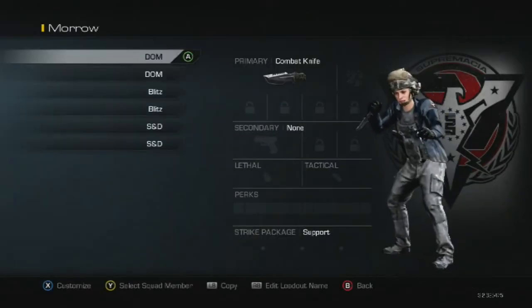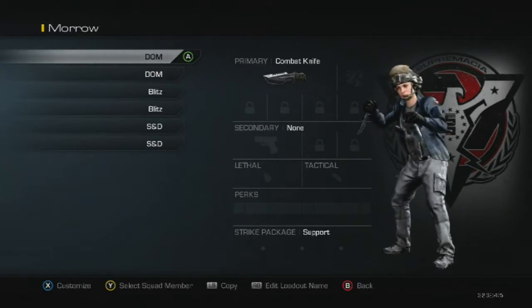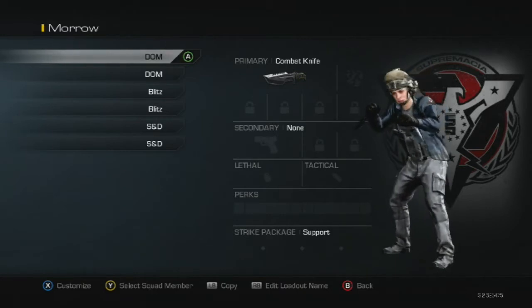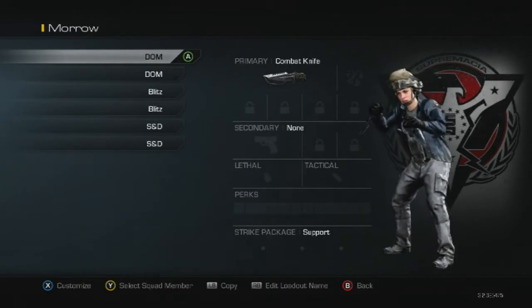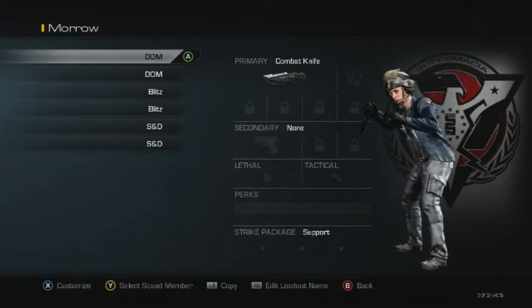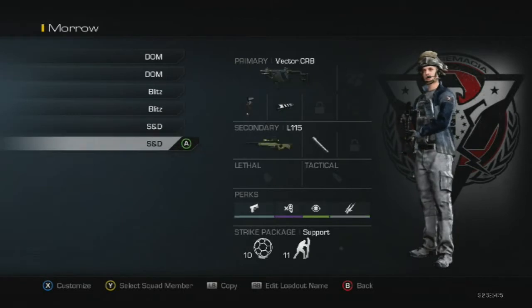We're going to take a look at loadouts. First off, when making a loadout you want to make a loadout specific to the game type and/or map. There are going to be several different maps and three different game types, so you want to make a loadout towards the game type or towards the map. Since we only have six slots, we're going to make it towards the game type, giving us two loadouts for each game type — two Domination, two Blitz, and two Search and Destroy classes.